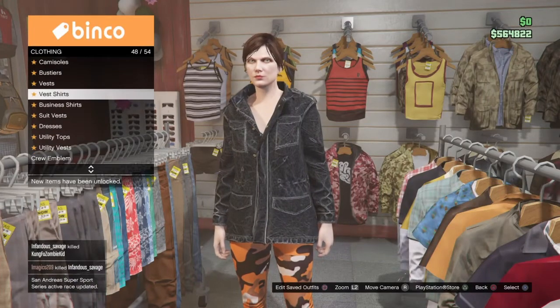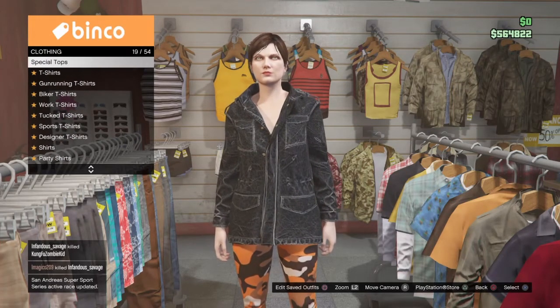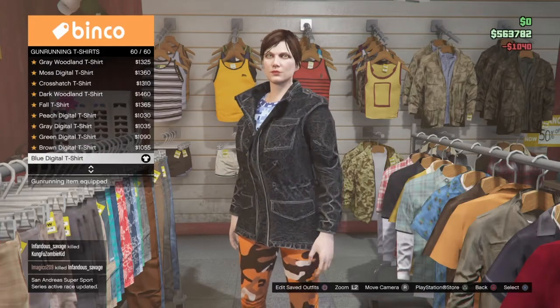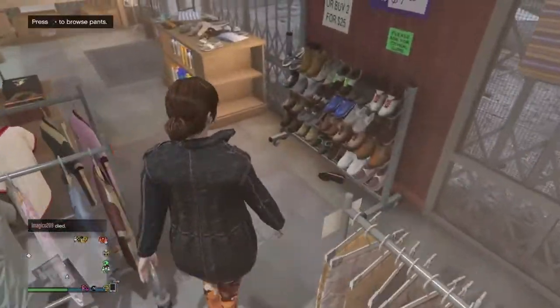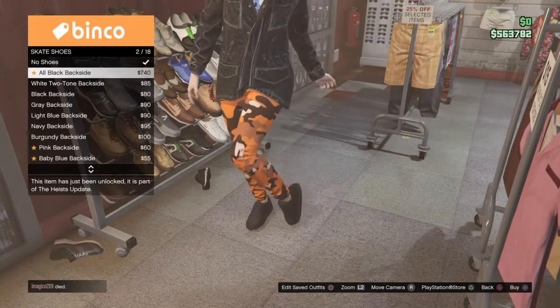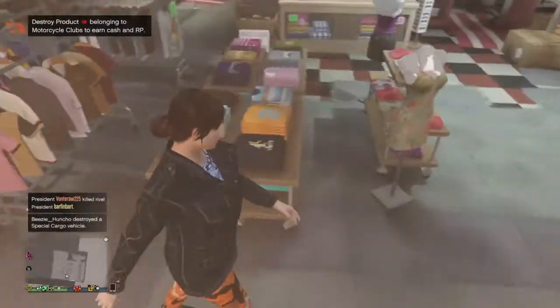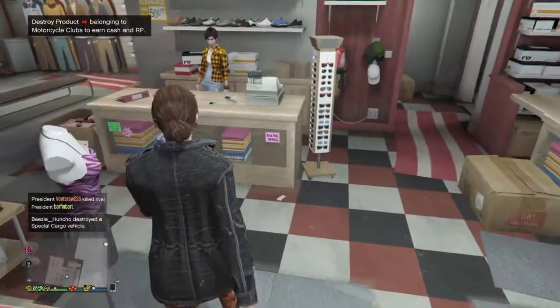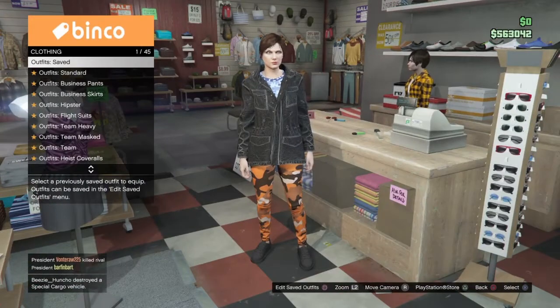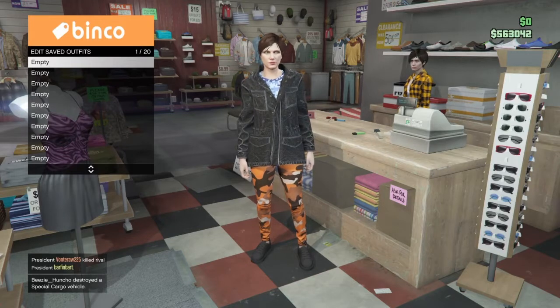Then you're going to go into Gunrunning t-shirts and put on the blue digital camo t-shirt at the very bottom. After that, make your way to the skate shoes and put on the all black back shades. Then make your way to the front counter where you can save this outfit — this will be the police outfit. I'll be posting a couple of other outfits in a bit if you want to copy those as well, but as of now this is the only one that will be carried over.